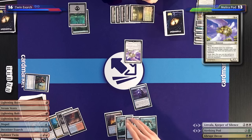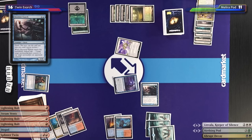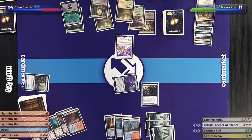Take my draw. Feel free to bolt my Reveillark — I won't. Instead I'll main phase the Deceiver Exarch. Main phase, tap that — hit you for two. Down to 11, and I will go down to 14. The beats are on. I'll untap, draw — I'll get in with that Reveillark. Down to 10.